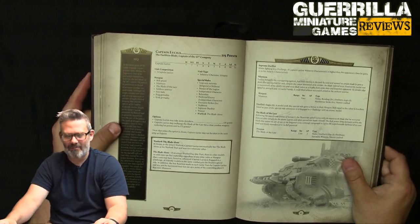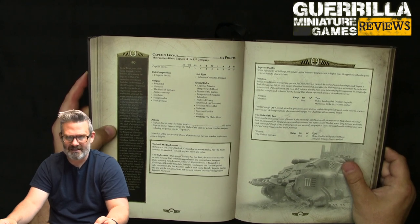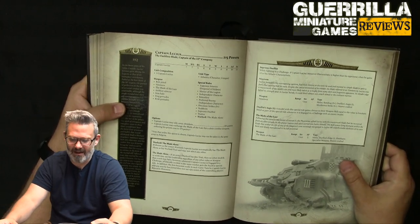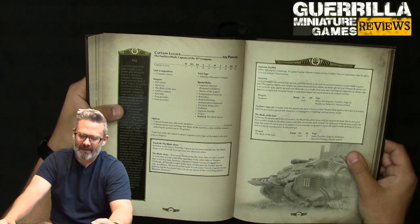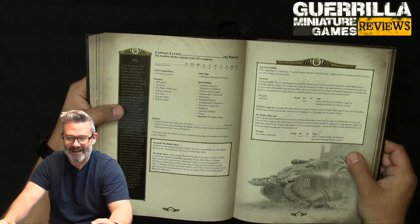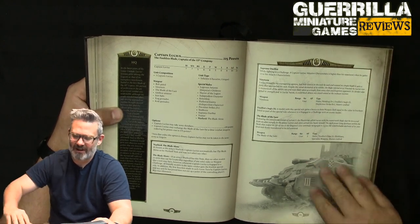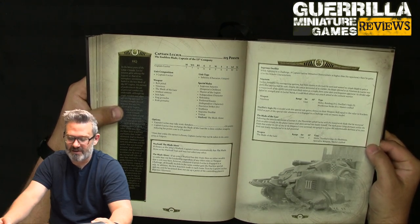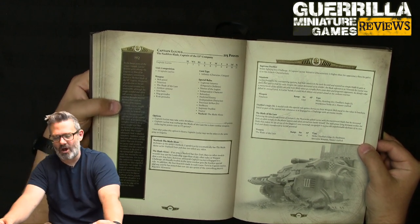Last but not least, Captain Lucius the Faultless Blade, captain of the 13th company: weapon skill seven, a peerless fighter, initiative six, four attacks, two-plus save. He has 19 — just his sword, very nice but he doesn't like it much. He can be gifted the Blade of the Laer, which was given to him by the Primarch, or have it taken away. He can take Sonic Shriekers for 10 points to represent him later after Fabius works on him. Artificer armor, iron halo, frag and crack grenades. He has Master Legion, independent character, Relentless, Preferred Enemy independent characters, Precision Strikes three-plus so he kills exactly the model he wants, Stubborn, Supreme Dualist, traitor, and The Blade Alone as his warlord trait.